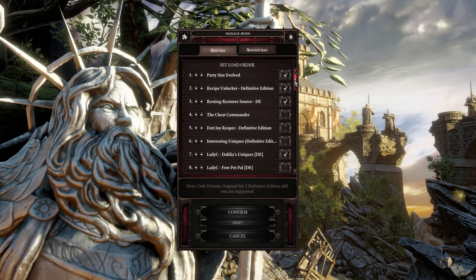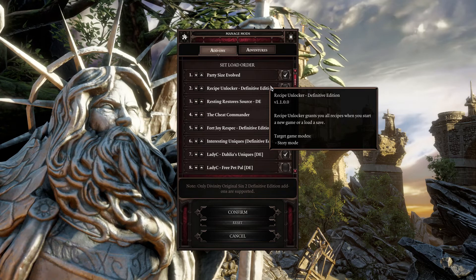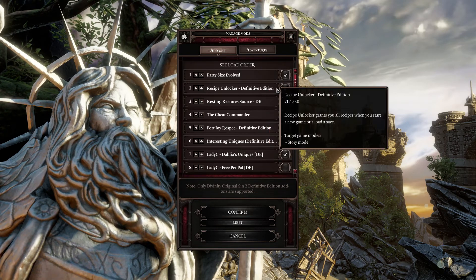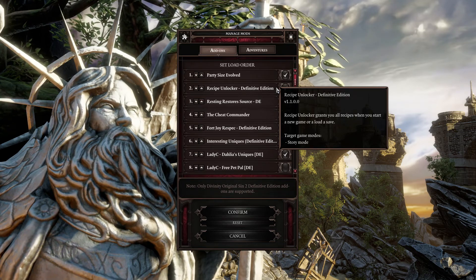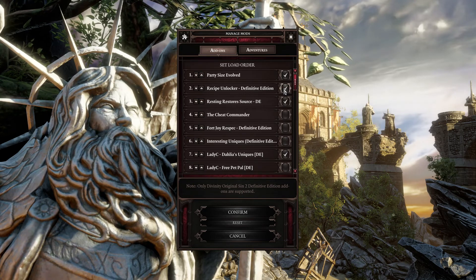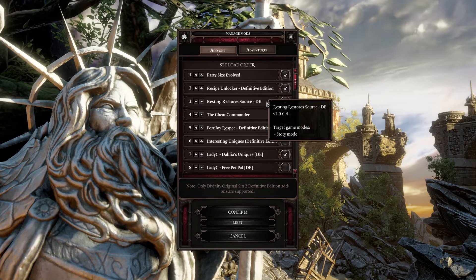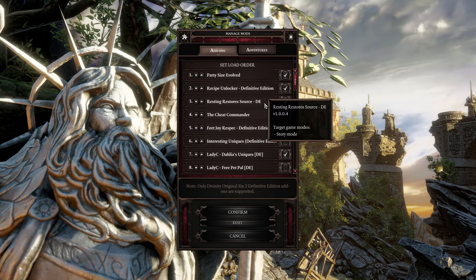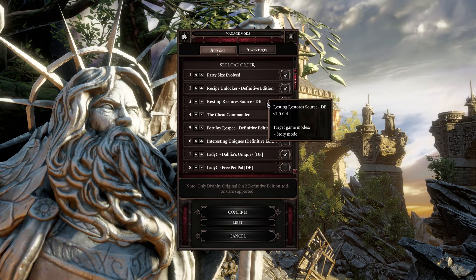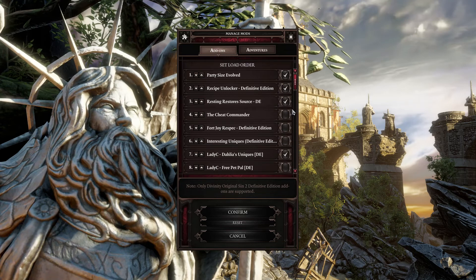We're also using a recipe unlocker — not crazy at all, just a quality of life thing. I know 99% of the recipes by memory at this point; the game's been out since 2017 and I got it basically at release. This just puts them in the game automatically for the one or two I can't recall. There's also a convenience mod: when you hit the bedroll you restore source. Every act has an infinite source pool — it's just a time saver.